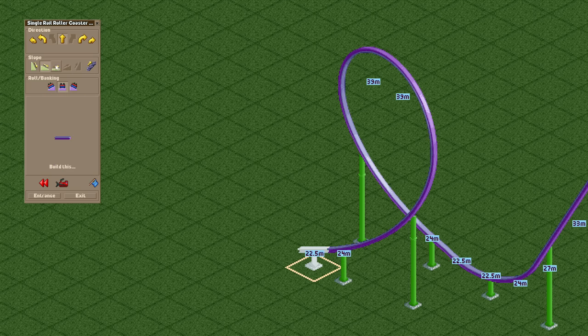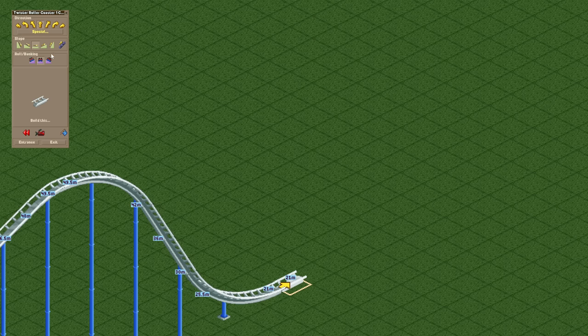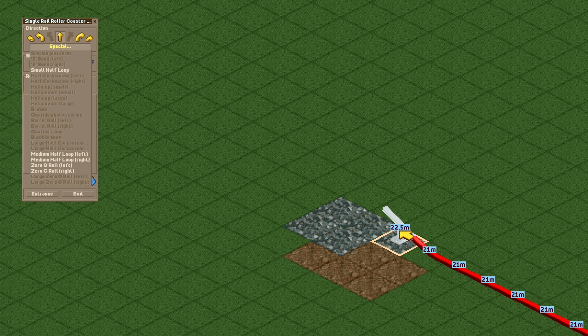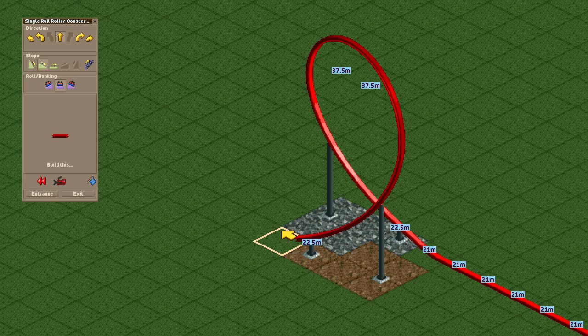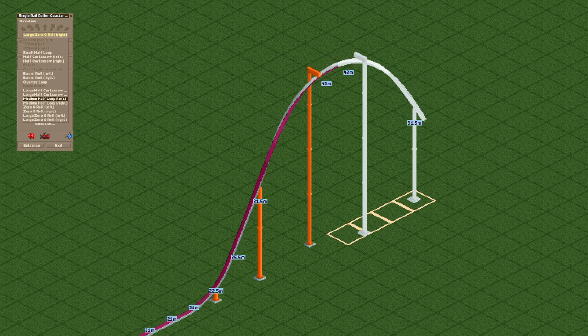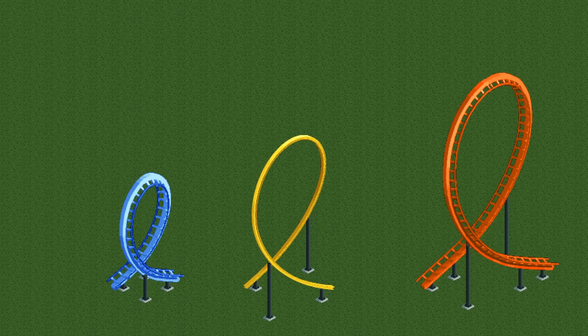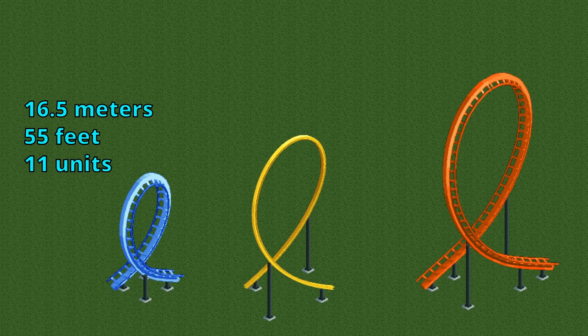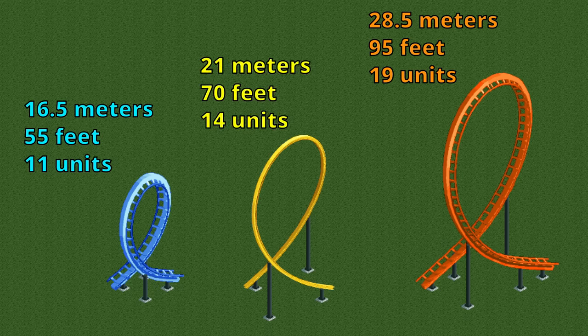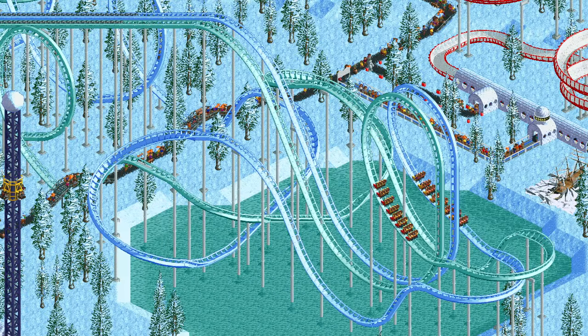In addition it has access to medium half loops and large corkscrews. The medium half loops behave very similar to large half loops, they're just a bit smaller. They both move over one tile to the left or to the right so a full loop is three tiles wide instead of the two tiles of the small vertical loop. Because the half loop elements are separate you can also combine them with other elements such as the zero g roll. For a quick size comparison: the small loop is 16.5 meters tall, the large loop is 28.5 meters tall, and the medium loop is a good middle ground with a height of 21 meters. It would be wonderful if we could get this element on existing coaster types like the twister coaster in the future as it allows for even more variety.